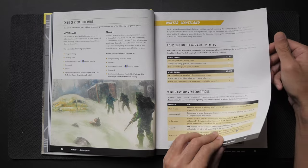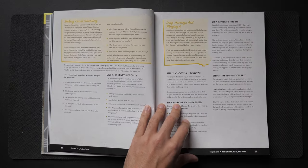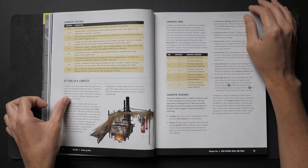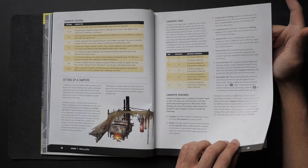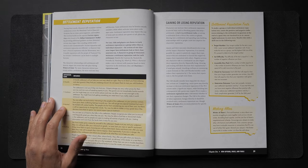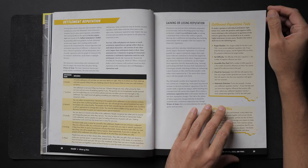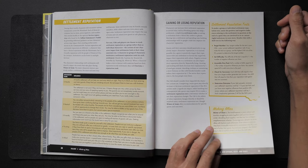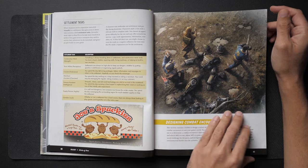Aside from new player options, there are new tables for winter environment conditions and hazards, new looting tables, some journey complications, and one of my very favorite additions: the campsite mechanic. You can actually build campsites here, and depending on the materials used, you can determine what tier campsite you make — each with different features, advantages, and disadvantages. The main new gimmick in this quest line is the settlement reputation system, which plays a major role in the adventure and is often used in tests.